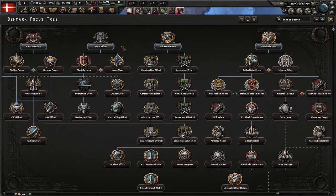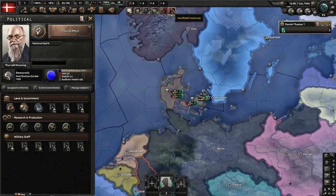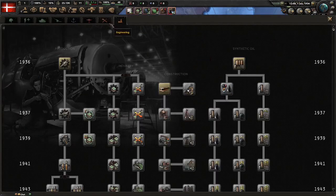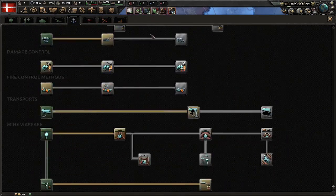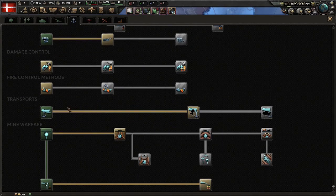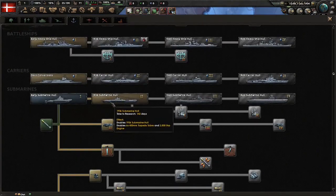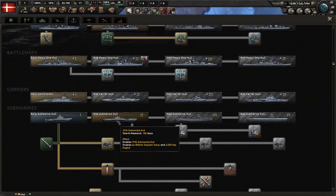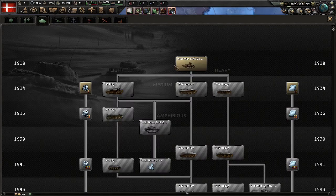First, you're going to make a good political effort to become a fascist. And then you're going to research naval invasion. Oh, I already have that — that's really, really good. I did not know. I'm not a seasoned Danish player. So I'm gonna research some new boats.